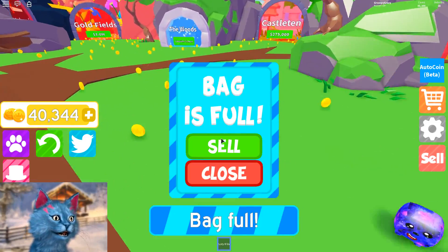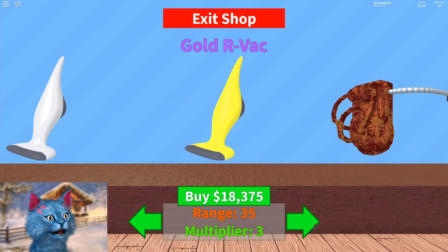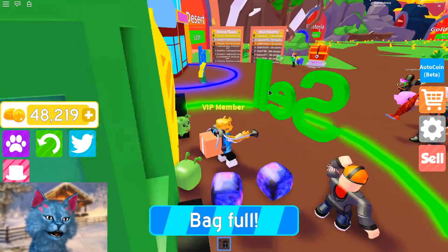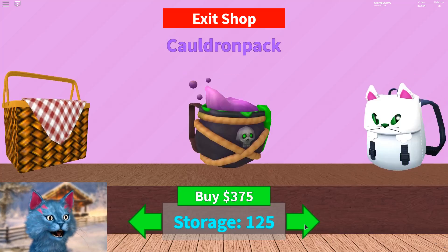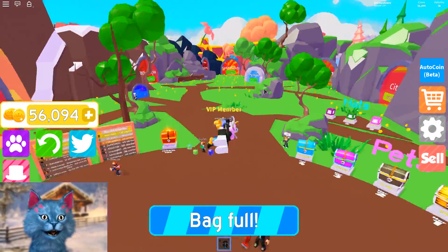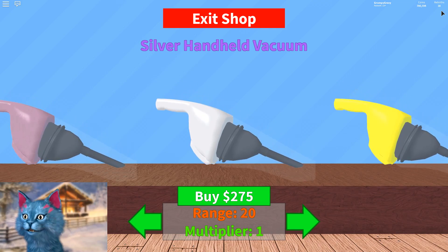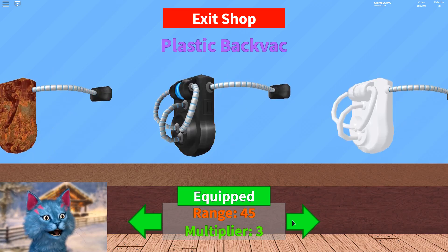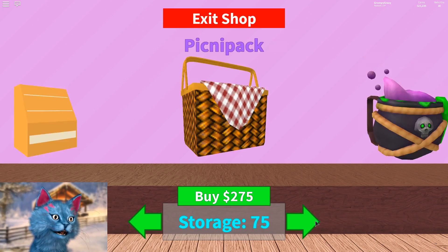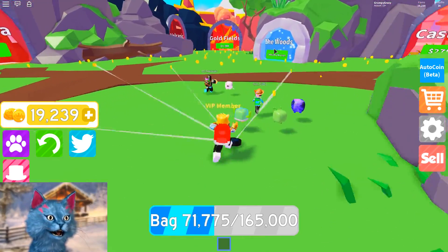We have a lot of money. I didn't realize how good our pets are. I feel like our pets are making it insanely powerful. We can probably buy this one, and then we need to save up our money to get a better backpack. Let's get the unicorn backpack. I also have 38 rebirths, so that's why I have so much tokens - that's why I'm getting money so fast. So I can get this Roomba here, and then I'll save the rest of the money to get a better backpack. We can get this one. Nice.